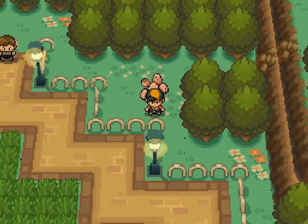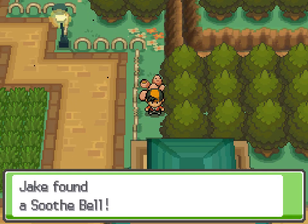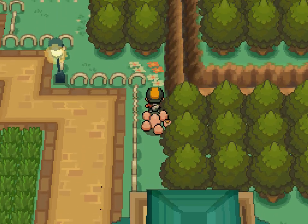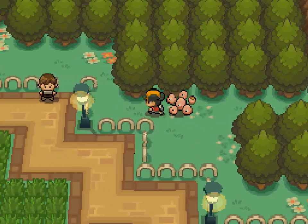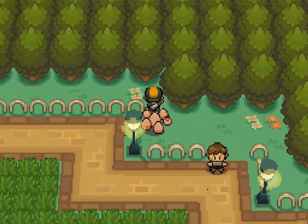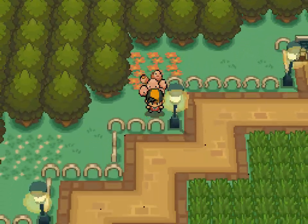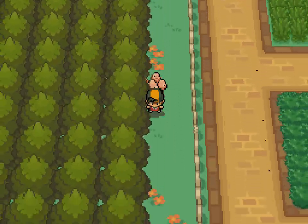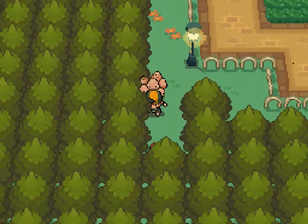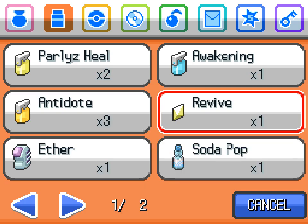Anyway, there are a few items stashed around here behind the fence. Got the Soothe Bell, which I was mixing up with the Shell Bell at the time of recording. Shell Bell restores your HP when you do damage to an opponent, while Soothe Bell makes a Pokémon more friendly — so I should have given it to Bree, and I will soon. Also, check out this Rock Climb Wall in a very suspicious place.